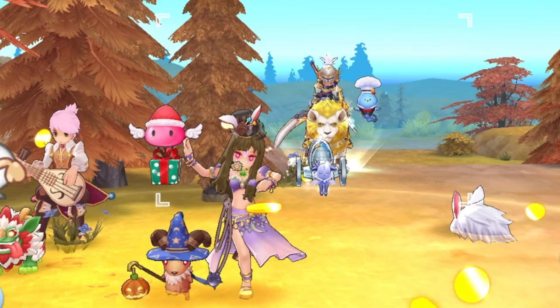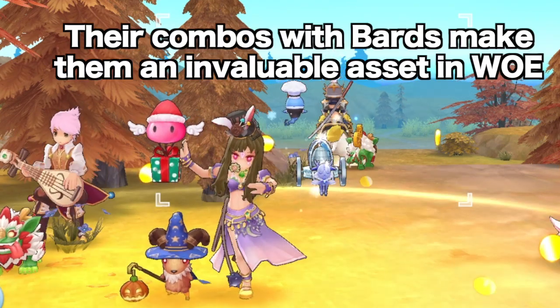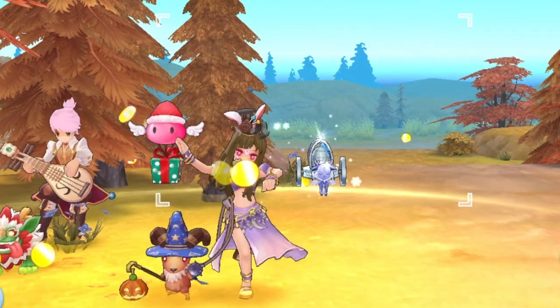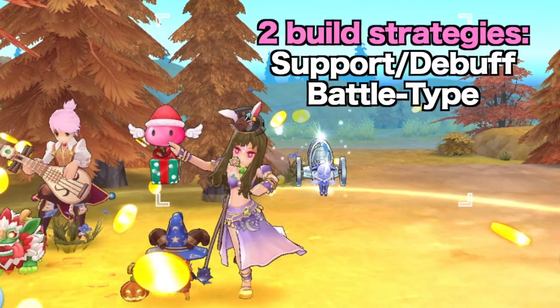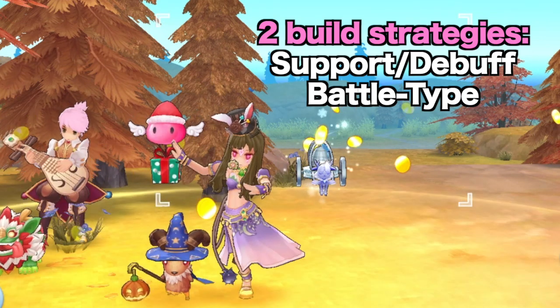As we mentioned in the previous video, Dancers specialize at disruption and debuffs. Their buff and debuff combo skills with the Bard make them an invaluable asset in the War of Imperium. However, Dancers are not solely for support — they are also capable of dealing huge amounts of damage. Thus, similar to the Bard, there are also two build strategies for Dancers: a support and debuff build, and a battle-type build.